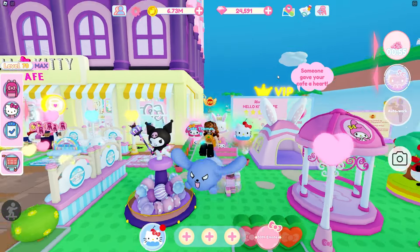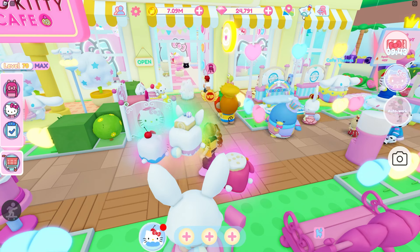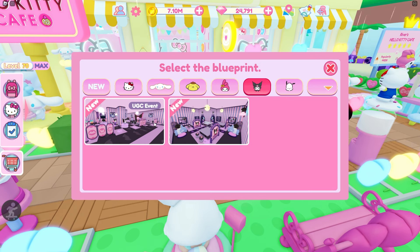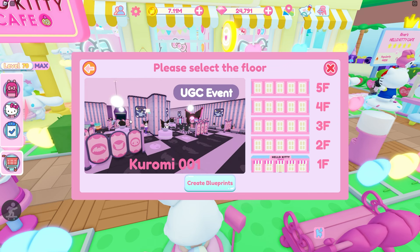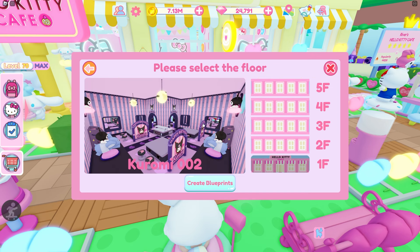She's just so adorable so I really love this new prop. For the very last day, for the blueprint, you have to do the Kuromi blueprint — the new one. If you click on her icon it'll show you the two blueprints she has: 001 and 002. Make sure you do the 002 because that is the one you need for the Kuromi prop. The 001 is for the UGC, not the prop, so just make sure you do the right one.